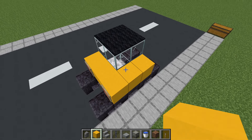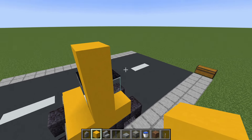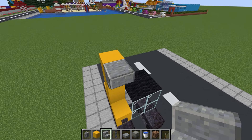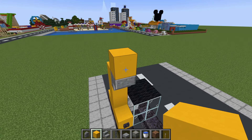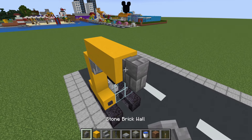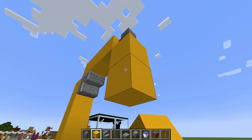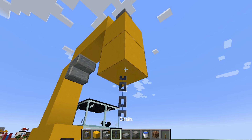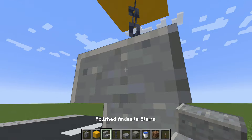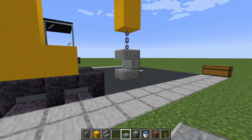Next we are going to place three yellow concrete on top of this block with an upside down polished andesite stairs, then place a stone brick wall. Underneath this place two yellow concrete, then place a chain with an upside down polished andesite stairs underneath, and underneath that a polished andesite slab.